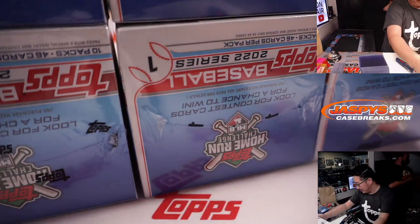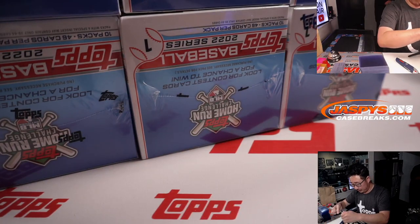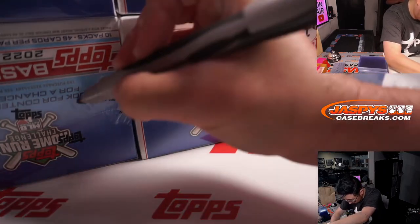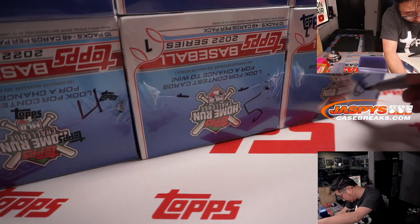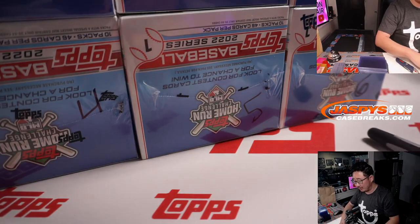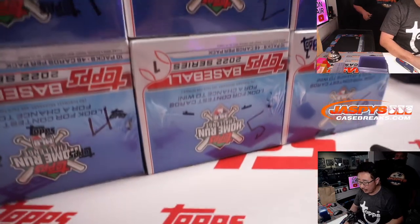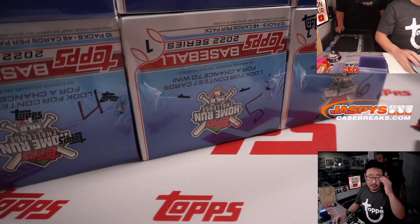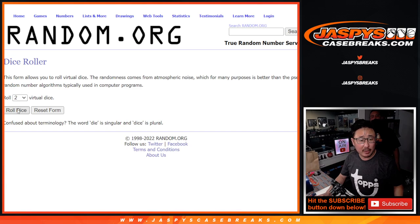There are your box numbers right there. We're going to pop open this case first and number the boxes, then we'll randomize names and box numbers and see what you end up with. You can see 4, 5, and 6 right up there, and then 1, 2, 3 marked on the bottom right-hand corner of the box. Now let's flip back to the screen and roll it to randomize names and numbers.